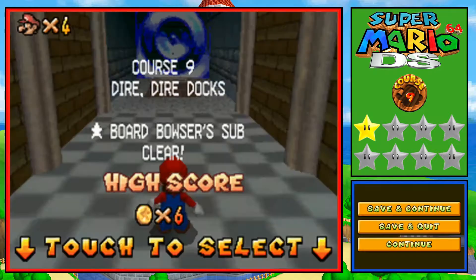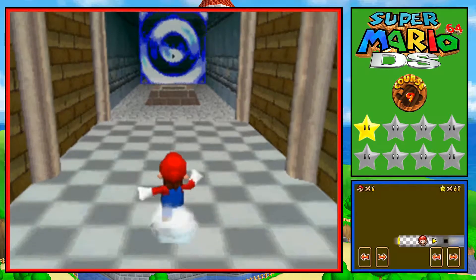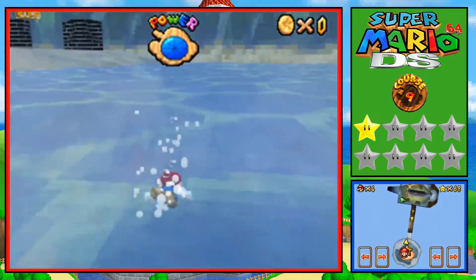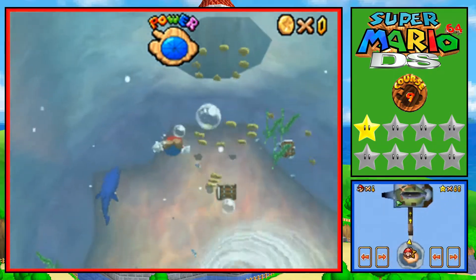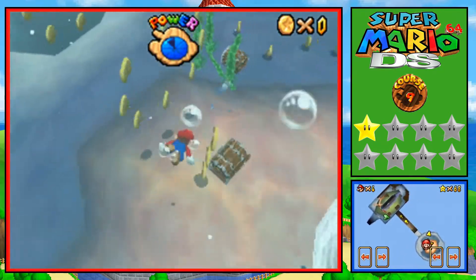Like I said, you only need to do this first mission before Bowser's level is unlocked. Instead of doing that right now, we are going to continue on through Dire Dire Docks - the Chest in the Current, and then the next mission which I believe is a red coin mission.